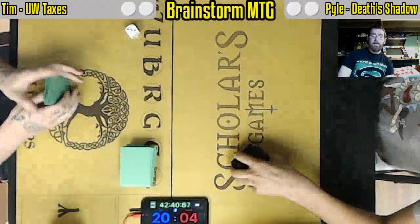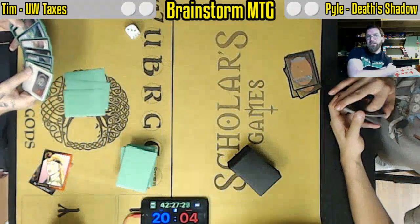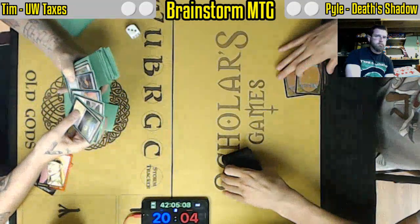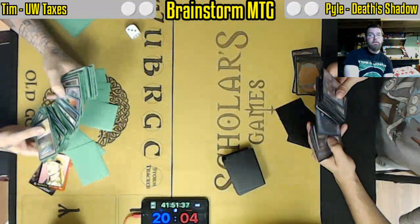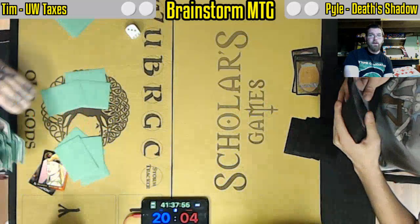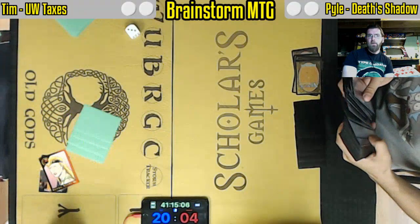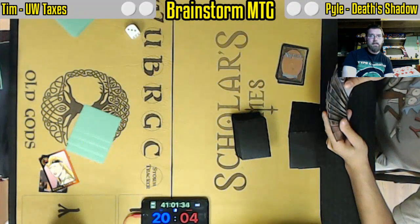Geist of St. Traft from Blue White Taxes taking it down there. For those unfamiliar with that threat, Geist of St. Traft was an absolute monster when it was in Standard — a two-mana hexproof creature, really difficult to get off the board. And when it attacks, it generates a 4/4 attacking Angel as well. So it's essentially getting in for six each turn for the low cost of one, a blue, and a white. A bit clunky for a lot of Legacy decks, but given that Death and Taxes already has Mother of Runes and a lot of focus on controlling creature combat, a very interesting addition. Picking up a piece of equipment with that guy — very scary.